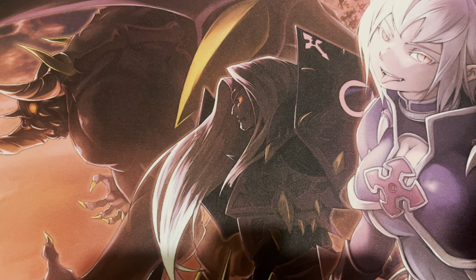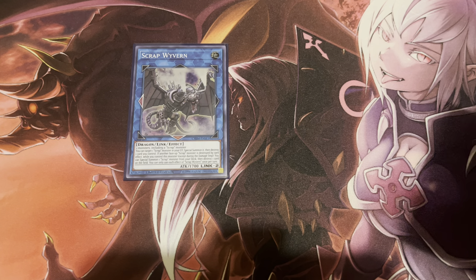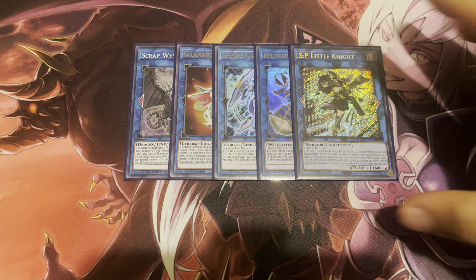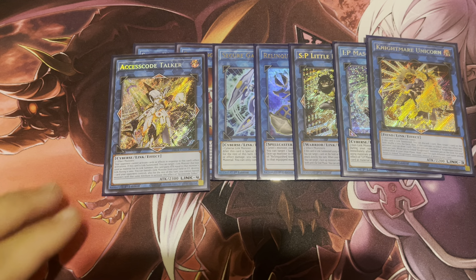For the extra deck: one Scrap Wyvern. I considered playing it at two, but one has been working fine. It targets one Scrap monster in the graveyard, special summons it, then destroys one card you control. If another face-up Scrap monster is destroyed by a card effect — this cannot include itself — you can special summon one Scrap monster from your deck and destroy one card on the field, looping out another Scrap Raptor. I'm playing one Almiraj, one Secure Gardna to help get Double Evolution Pill live, one Relinquished Anima since Animadorned Archosaur is Level 1, one S:P Little Knight, and one IP Masquerena.